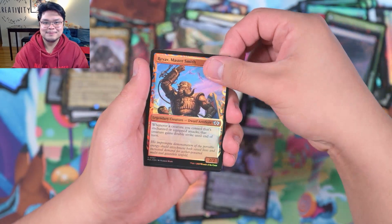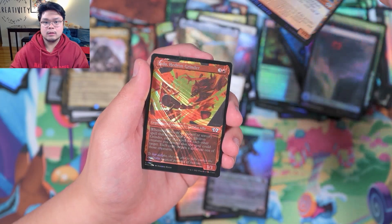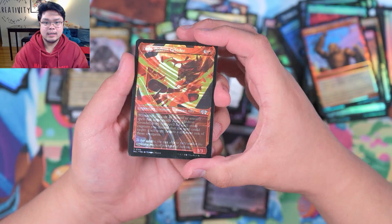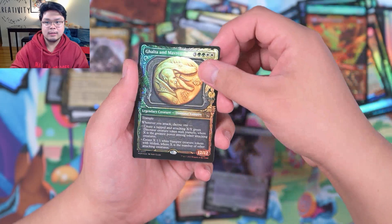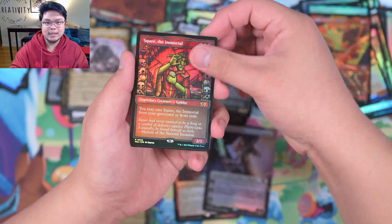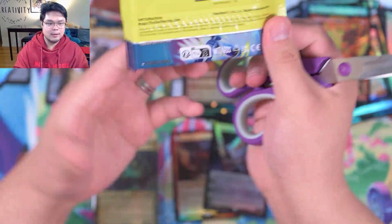I forgot there was a monkey in here because a serialized popped out. We have a Halo Foil Zada, Hedron Grinder. That's behind it. A Galta and Maverin — okay, that's a move. And a Squee. A treasure token behind the Squee. Alright, what's next here? Let's keep going.